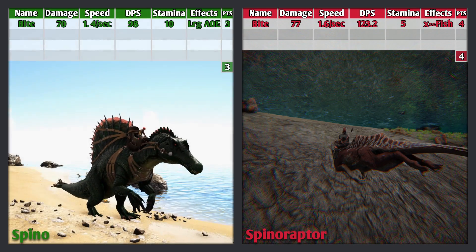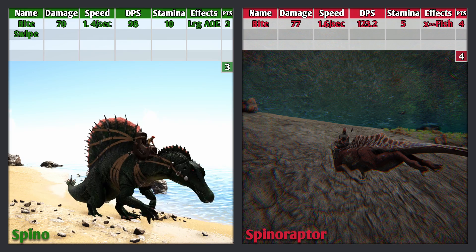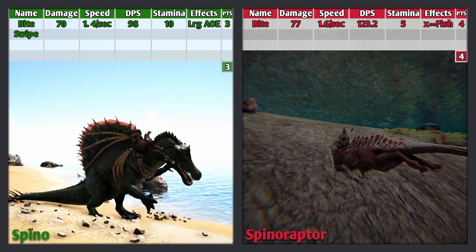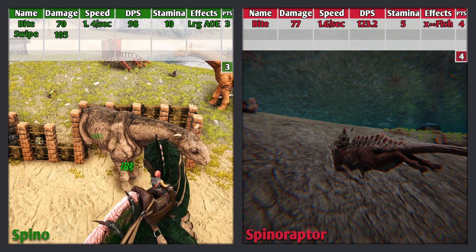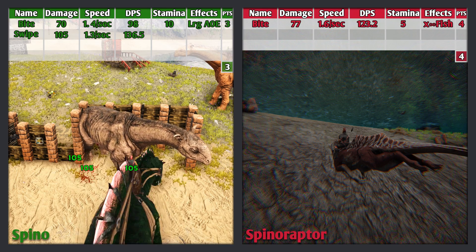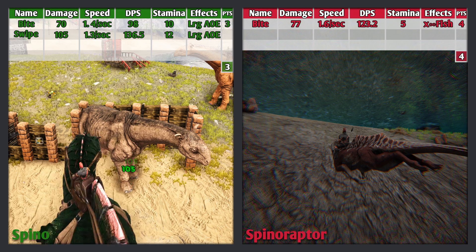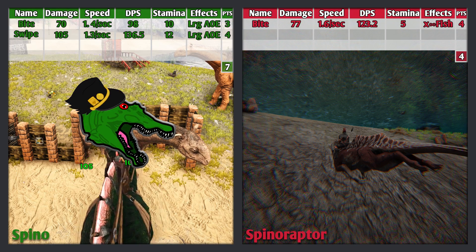The Spino's second attack is its swipe, which can only be used in bipedal mode — standing on 2 legs. The Spino can't go into bipedal mode underwater, so it can't use this attack underwater. This attack does 105 damage, attacks 1.3 times per second for a DPS of 136.5, uses 12 stamina, and has a large AOE. It was almost legendary, but since it can't be used underwater, it's an amazing attack and earns 4 points.